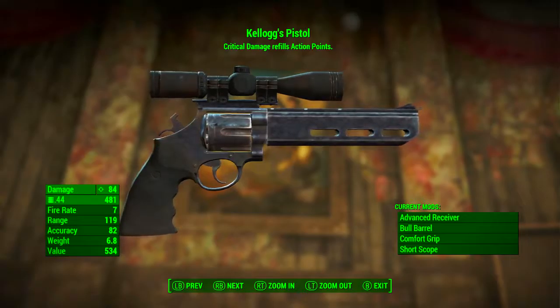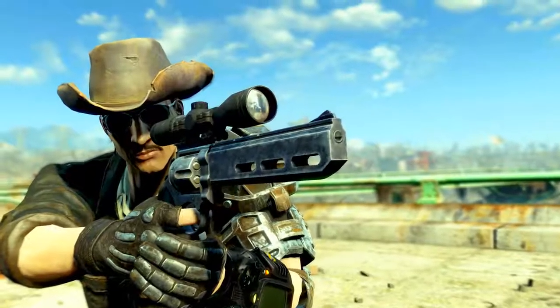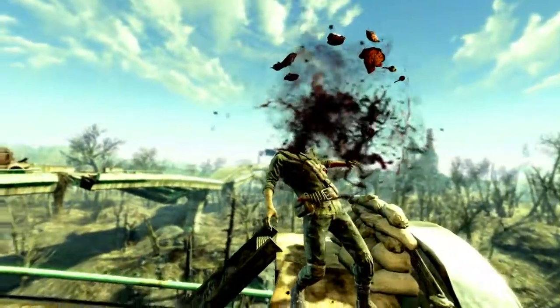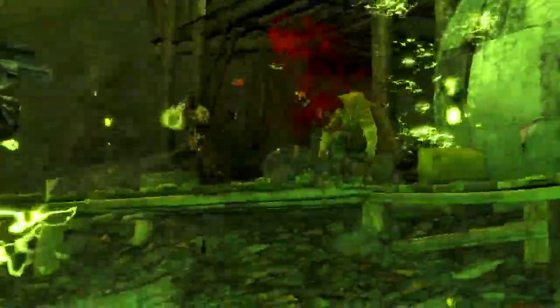At the top we can see that Kellogg's pistol's critical damage refills action points. Kellogg's pistol is a unique .44 pistol and it has the legendary prefix of 'Relentless' — a critical strike refills your action points.